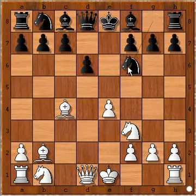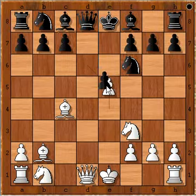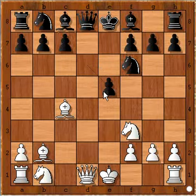Now Nf6, and when you have a position like this you should push the pawn and attack the knight. If pawn takes pawn, now it is your chance to capitalize on the sacrifices made by you.